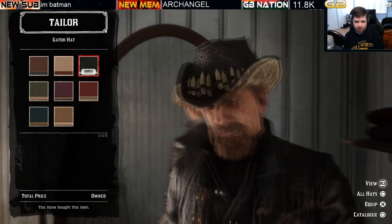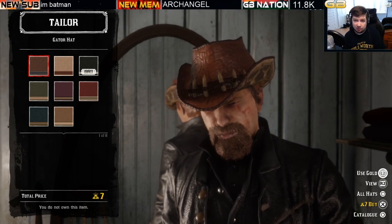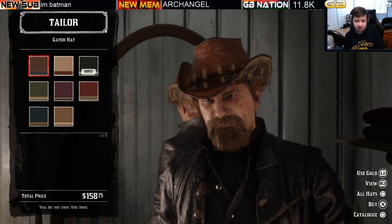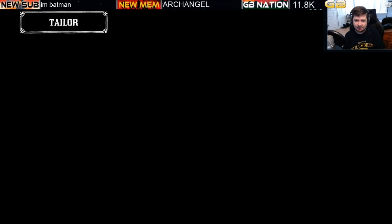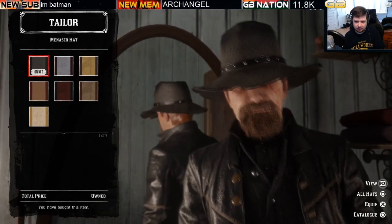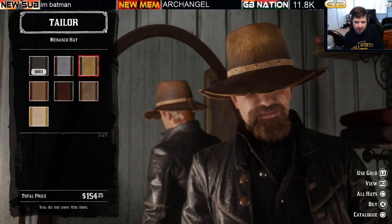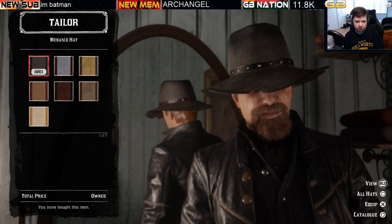The Gator hat costs $158.75 or seven bars of gold. Moving on to the Manoska hat, also available for $154.25 with seven variations. It's a cool-looking hat at seven bars of gold.